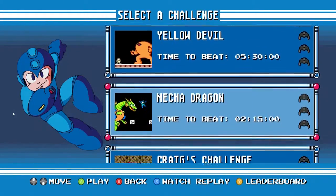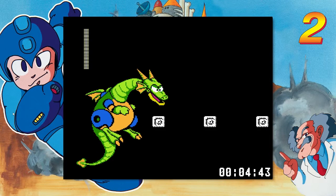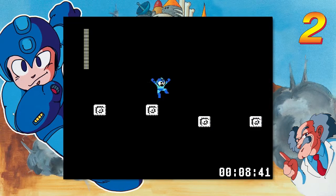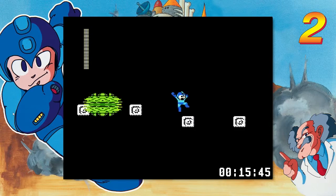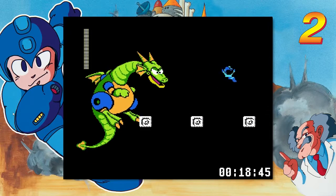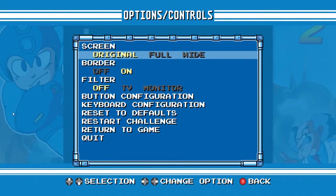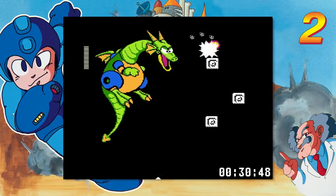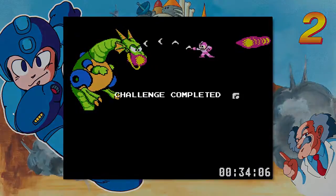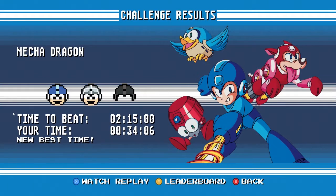Let's see what the Mecha Dragon one is. That's not a good way to start - okay, whatever. So we gotta keep going. Challenge mode! I got a silver Megaman, time to beat is 2:15, so that's probably the slow one.